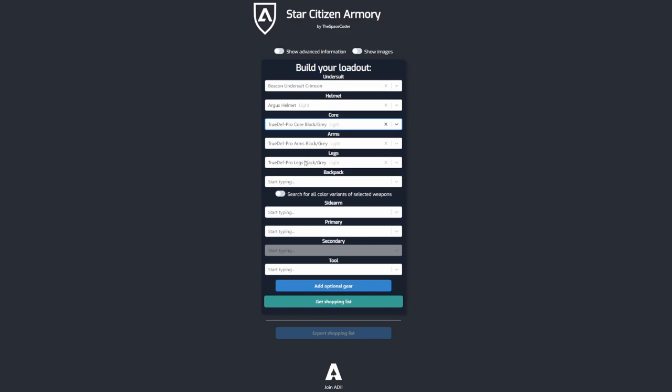Selecting a core armor will enable selecting a backpack. Backpack sizes are bound to the size of the core, so if you're wearing a light core it will only let you wear a light backpack. If you're wearing a medium core you can wear medium or light backpacks, and heavy cores will let you wear any backpack.